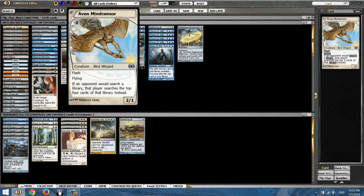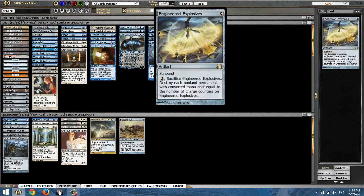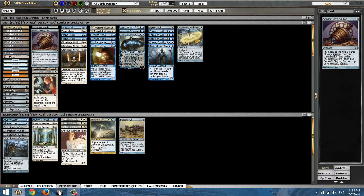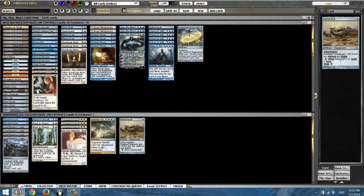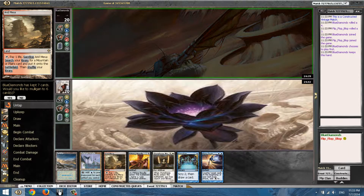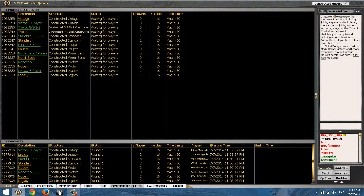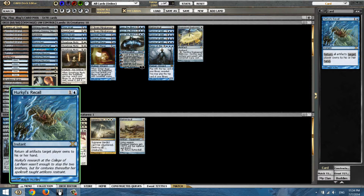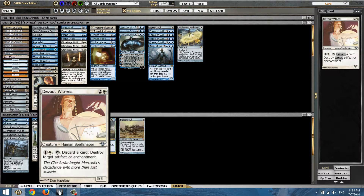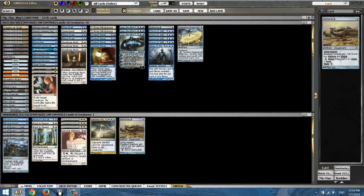The Needle can stop Planeswalker activated abilities. The main point of this deck is Trinket Mage — he can tutor up a lot of stuff like Pithing Needle, Engineered Explosives, all the Moxes, Black Lotus, Mana Crypt, even Sensei's Divining Top and Sol Ring. For the sideboard: Grafdigger's Cage, Oath — Ateez is very good against Dredge. Rest in Peace against Dredge or graveyard-based decks, maybe Storm. Artifact hate against Workshop, Devour Flesh for weakness, Hurkyl's Recall against Control or Storm. Those two cards are for the aggro matchup.